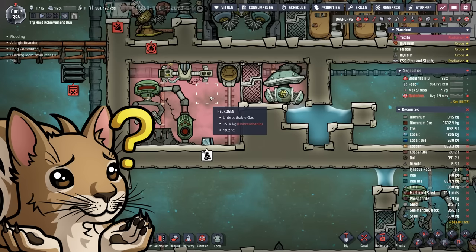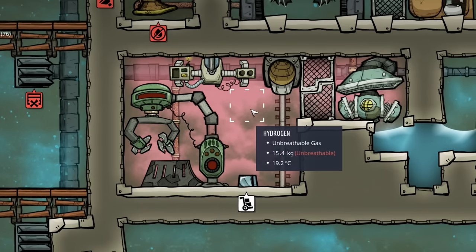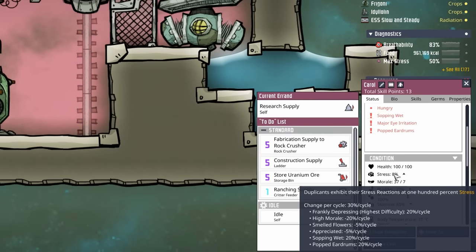Apparently I forgot that we're offloading hydrogen in here, and there's now 15.4 kilos. It doesn't hurt anything except for the fact that dupes, on top of getting itchy eyes, are also going to get popped eardrums — at least until we get some suits. And it results in a 30% increase in stress per cycle.